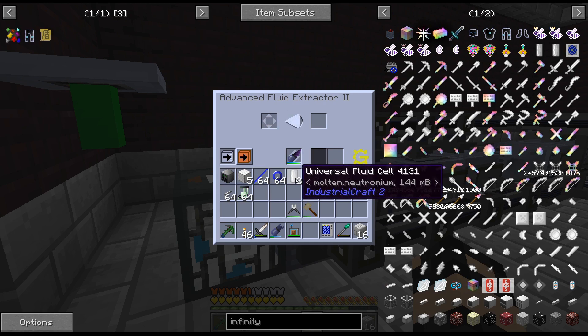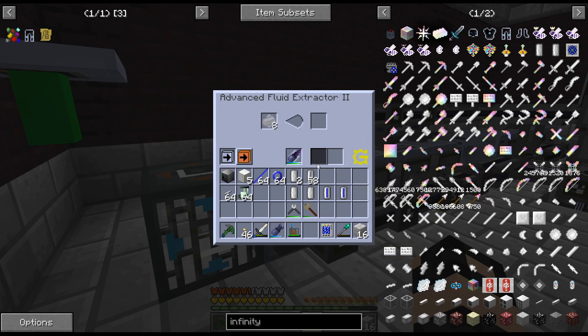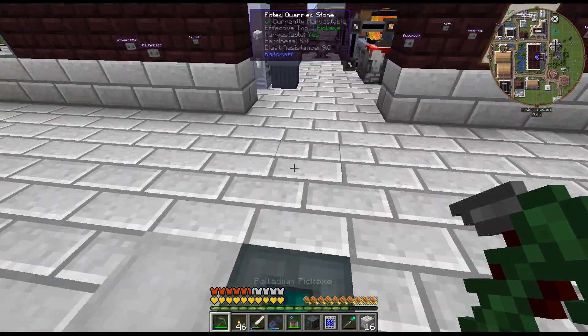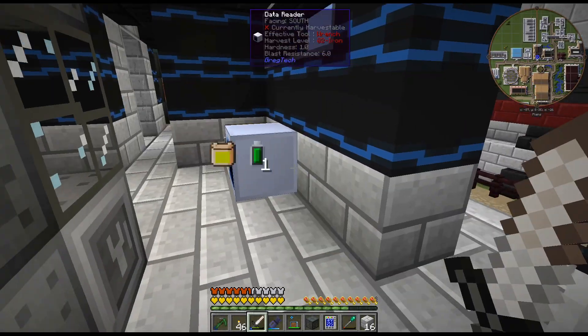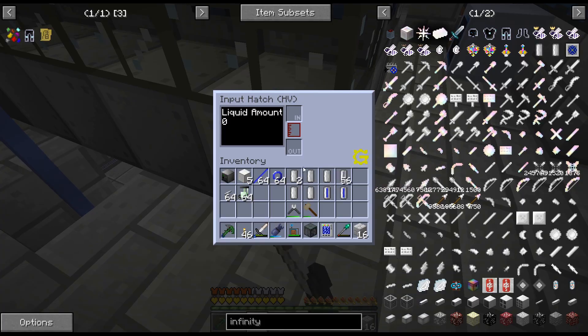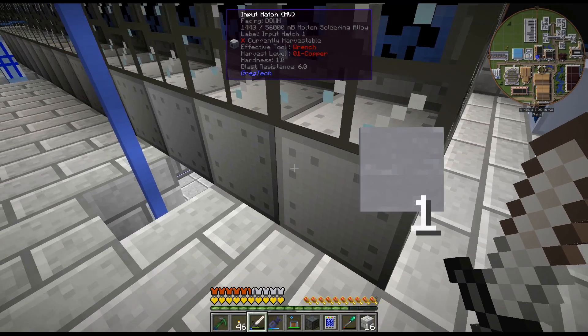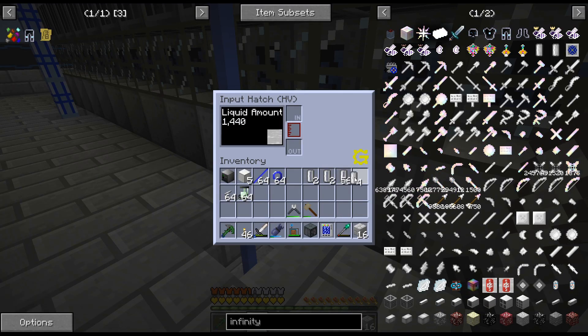I'll put one ingot's worth in each. If I leave them in there that's a bit annoying, but they all empty out. All right, let's go get this thing going — soldarium, osmium, neutronium, soldarium, osmium, neutronium.